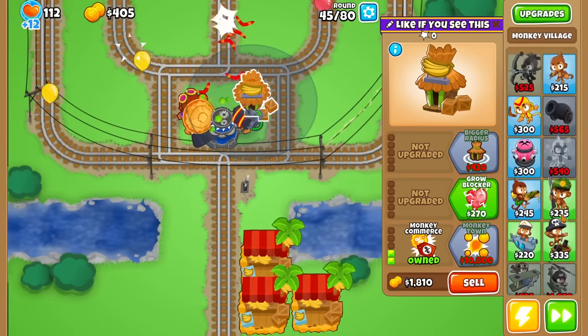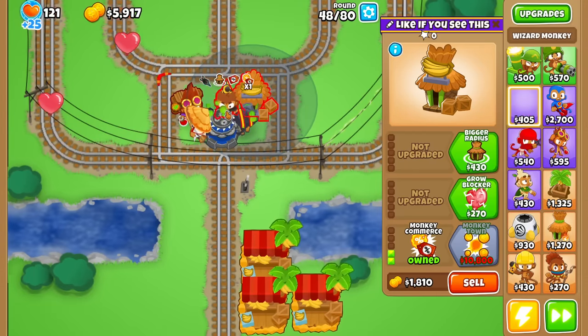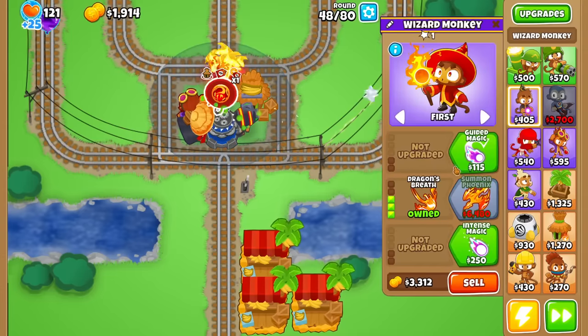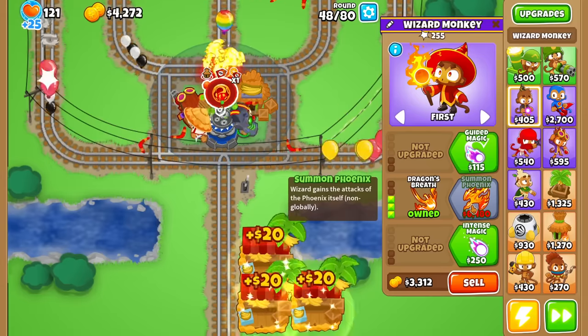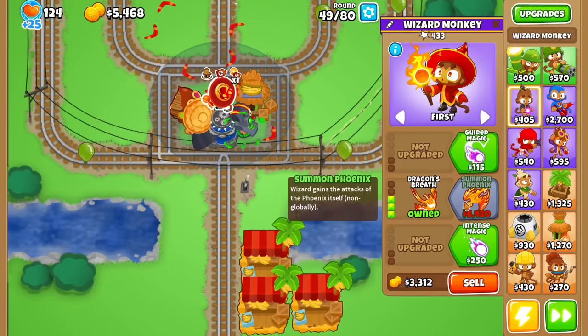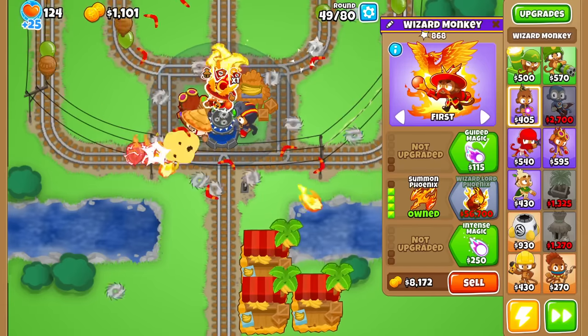What's the next tower I want to go for? Let's go for something cheap and good — I want to say the Wizard. How does Phoenix work in this mod? Wizard gains the attacks of the Phoenix itself non-globally. So we just stack a Dragon's Breath on top of Dragon's Breath. Because the Phoenix is literally a Dragon's Breath — I know the projectile is a little different, but I guess we'll see for ourselves.